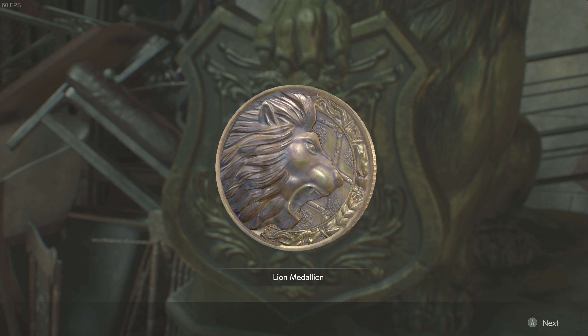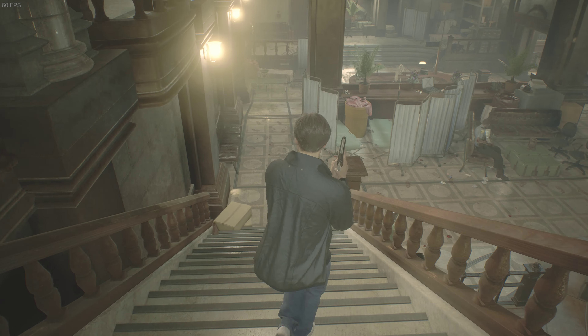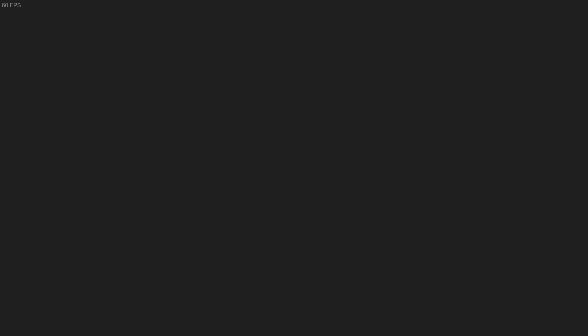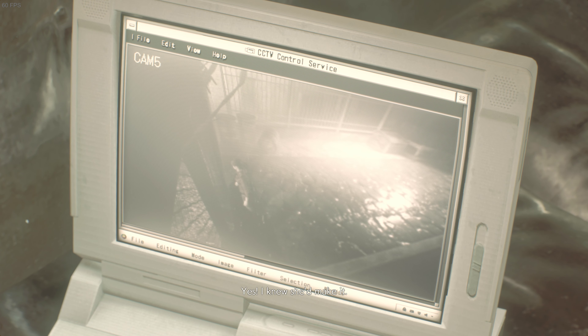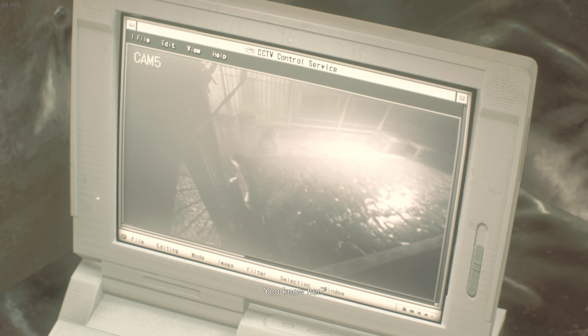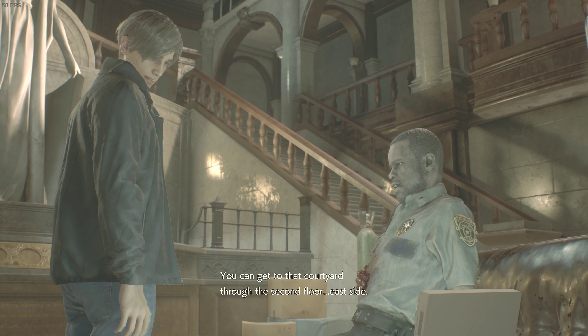Yes! But I don't have anywhere to put it, of course, because I never have enough room. Okay, that's okay — just let that chill there, because I'll run down here and put that in the chest. It's that Windows 95 — can't beat it. Name's Claire, I came into town with her. You can get to that courtyard through the second floor, east side. I'm on it. Thanks, lieutenant.